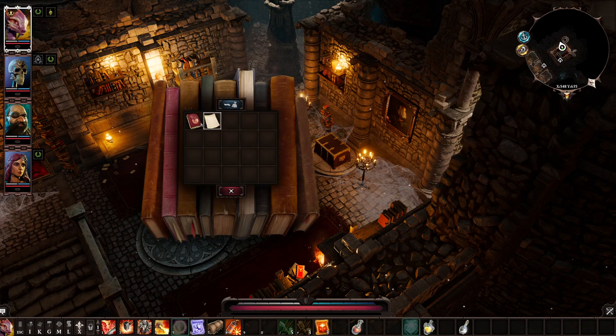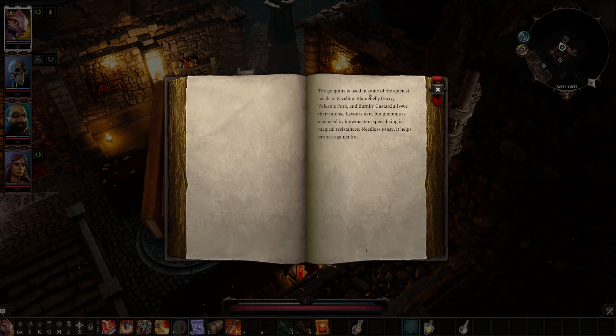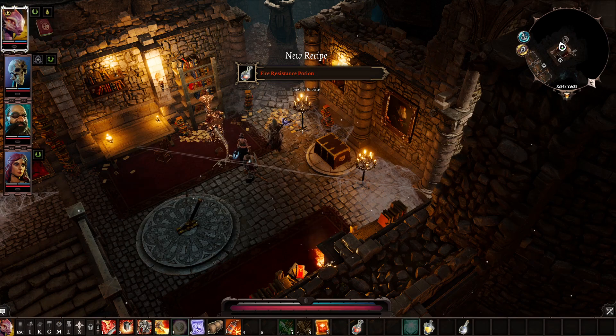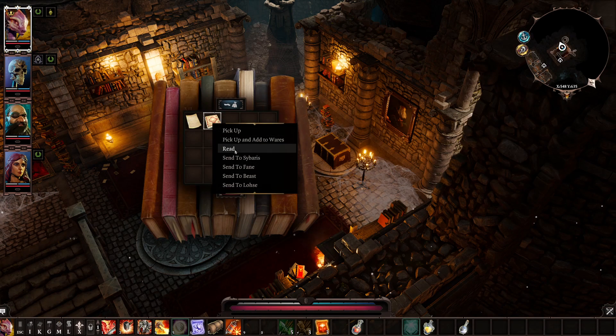In this one there's a true brew — Guepinia. The Guepinia is used in some of the spiciest meals in Rivellon: flame belly curry, volcanic pork, and burnin' custard all owe their intense flavors to it. But Guepinia is also used by brewmasters specializing in magical resistances — needless to say, it helps protect against fire. There's also some paper — very nice.